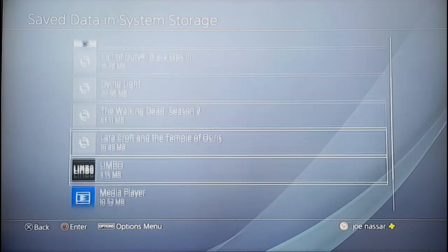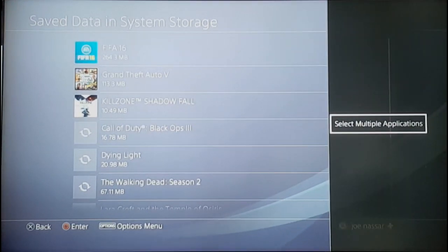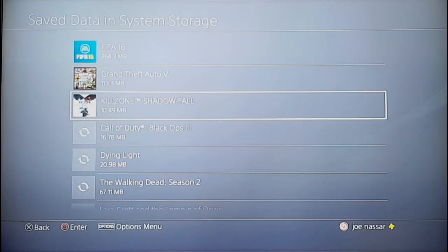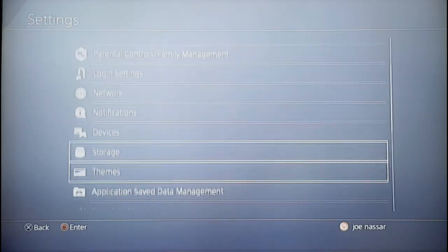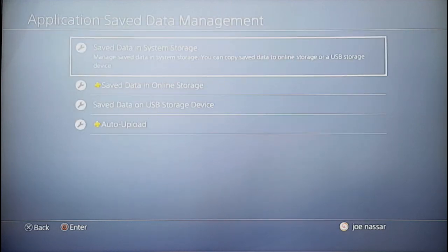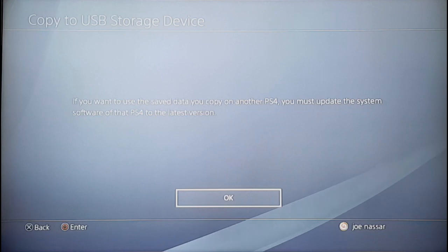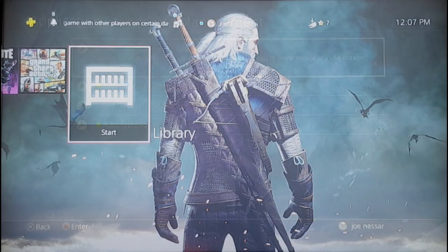Initializing your PS4 is almost like making it brand new. But if you want to save some of your data, you can copy it to a USB storage device. Plug the USB into your console and copy the data — for example, the save data for your game careers. You can copy them into the USB storage device while it's plugged in.